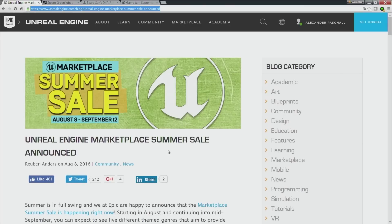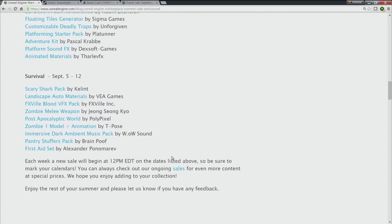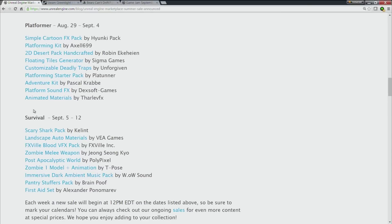The Marketplace Summer Sale is still going on this week and next week. This week we have our platformer packs and next week will be survival. So if you're working on a platformer game, buy now. If you're working on a survival game, wait until next week and then buy like crazy.